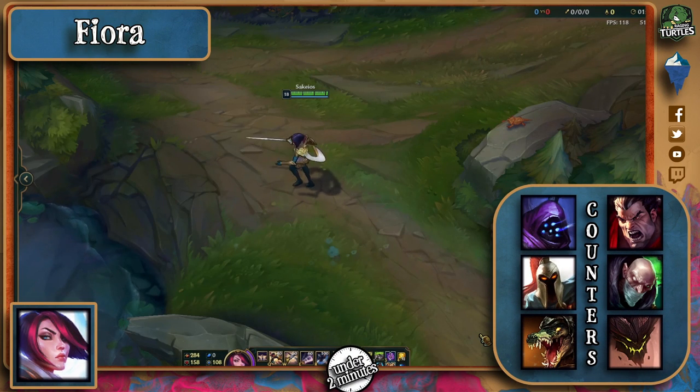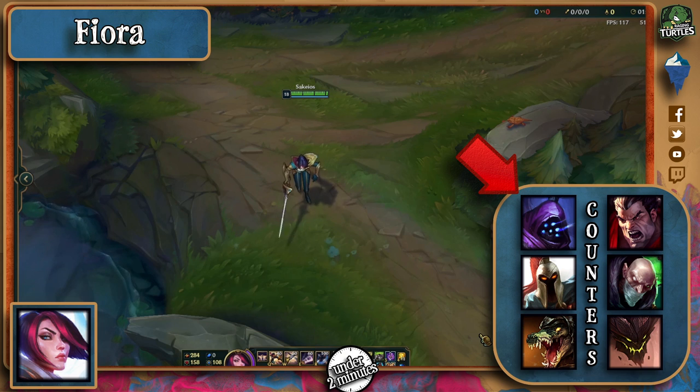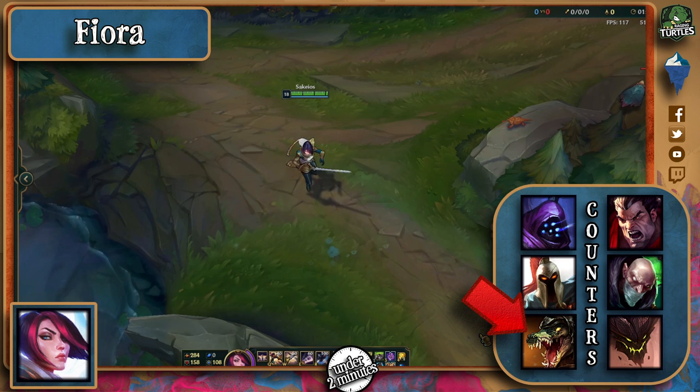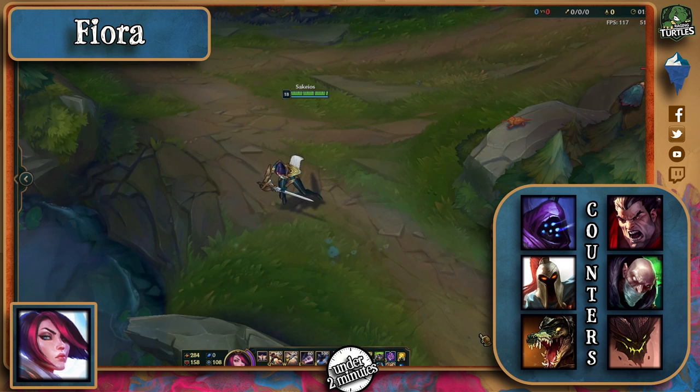To counter League's own French Duelist, pick someone like Jax because of his dodging mechanics as well as leaps to keep distance when she ults. Pantheon works as well for the same reason, even though his jump is relatively more complicated to pull off without minions. Renekton can burst her down quickly and also get away with his increased dashes over her single one.